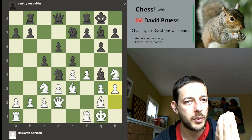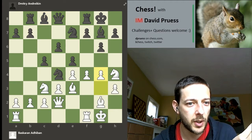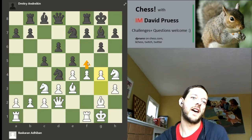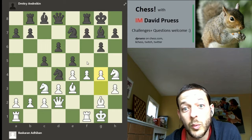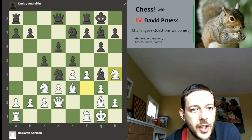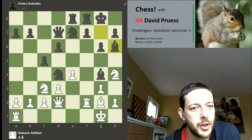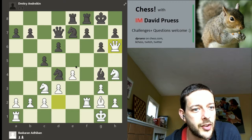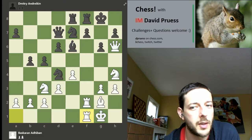Simpler might be h3 first, sending the bishop back now that it came to g4, then g4 looking to play f5 very safely with a clear advantage for white. In the game, on draken takes on f4, bishop f4, and audibon just puts his rooks on the f-file. Since that long diagonal is open, he trades off the bishop, weakens the f6 square, and develops his rooks on the f-file — a clear, easy game for white which he eventually converted.